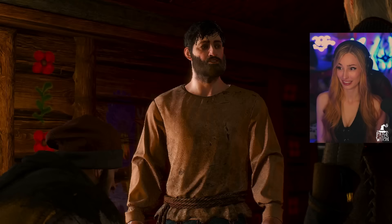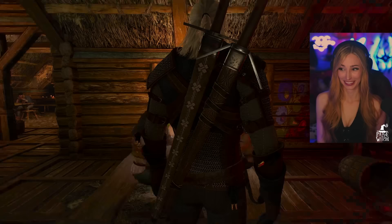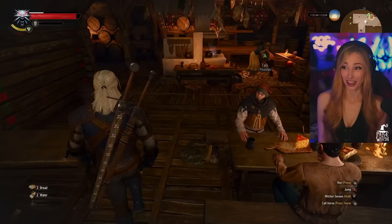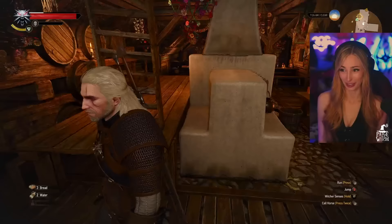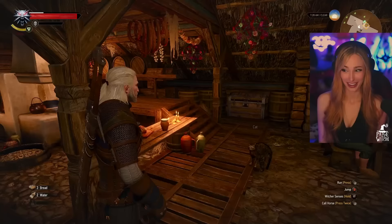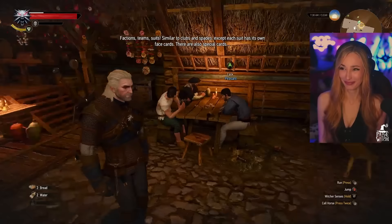Uh-oh. Yeah, that's bad. Okay, so that could have gone better. It could have gone better. But you know, it's okay. Let's have a look around. There are four factions. Can I pet the cats? The cat does not want anything to do with me. Never mind. Similar to clubs and spades except each suit has its own face cards. There are also special cards.